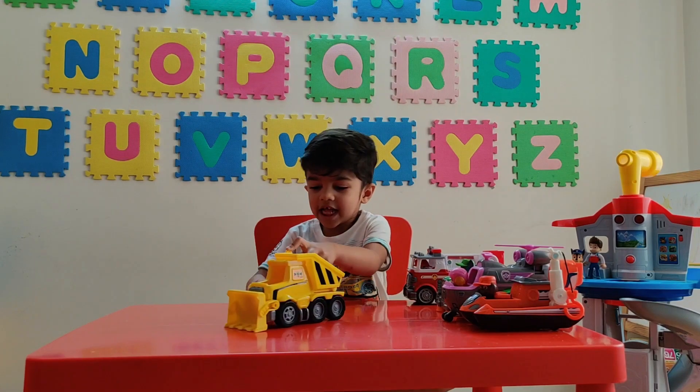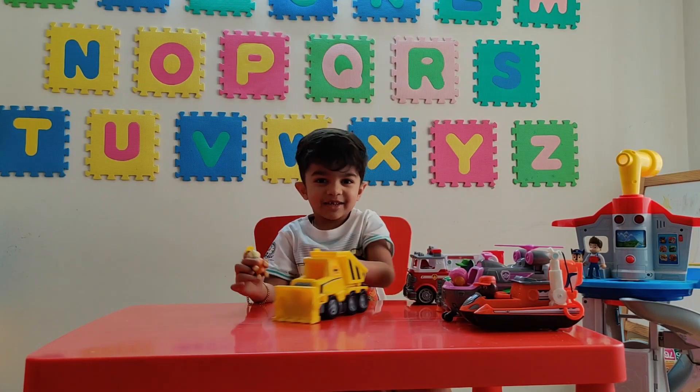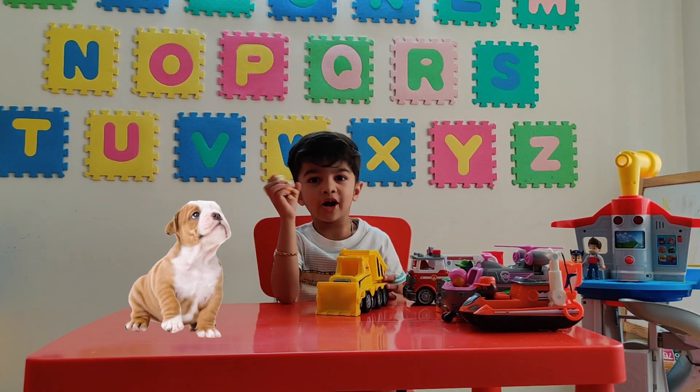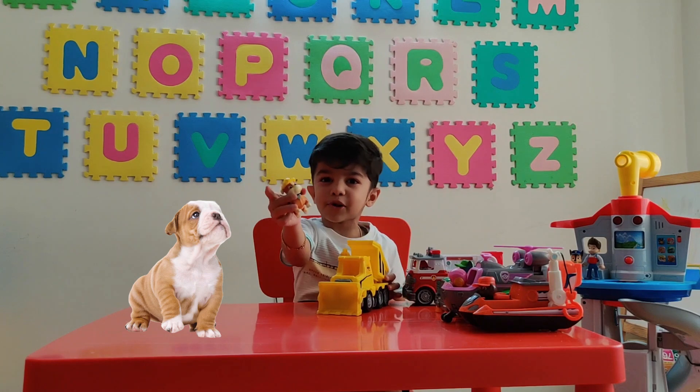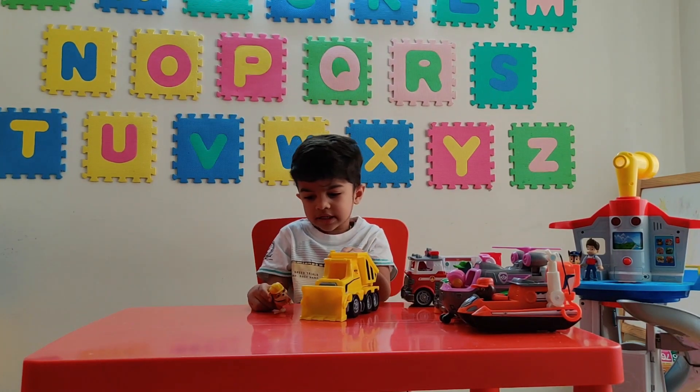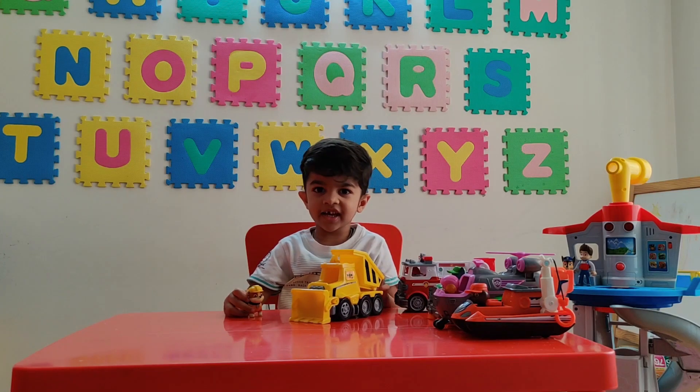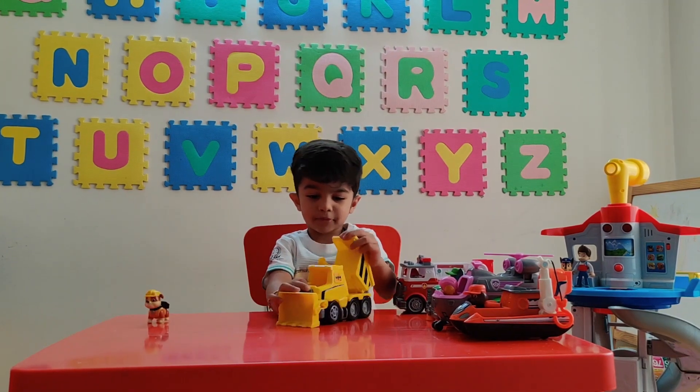The toy has a vehicle and a pup. Let me tell you about Rubble first. Rubble is a bulldog. It has two kids in his back. Now let me review the vehicle.